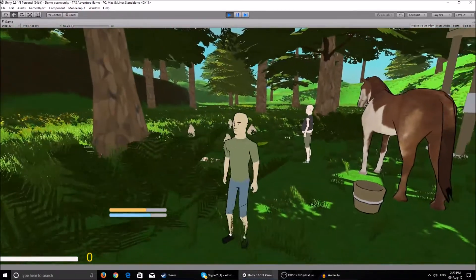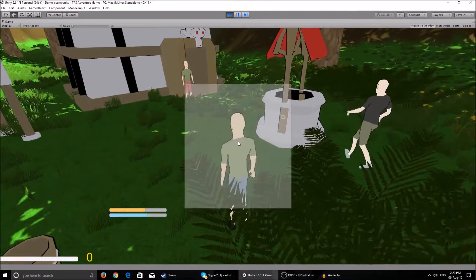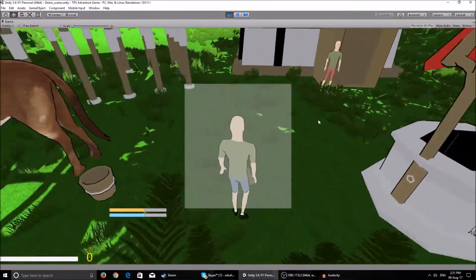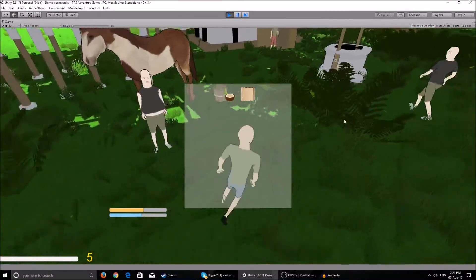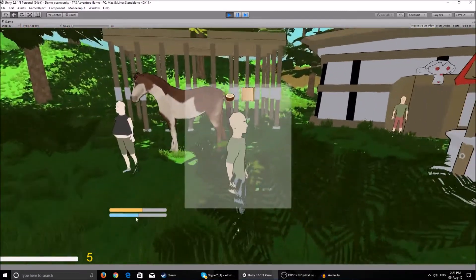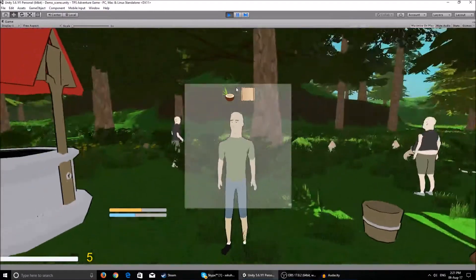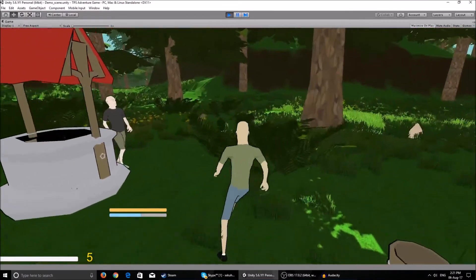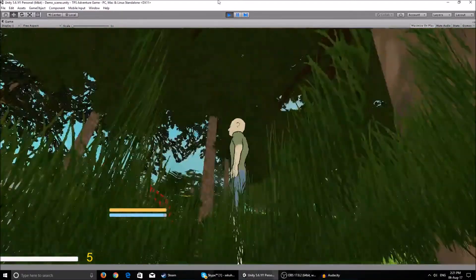I've been working on a couple of things, but for this video I'll show you one of them, which is the actual use of objects in your inventory. You were able to pick up objects like coconuts, money, scrolls, everything, but you couldn't use them. Now if you remember we made the health, hunger, and hydration bars - when they deplete to zero you die. So now when you click on a coconut from your inventory you get some back, and same goes for a bottle - you click it and you're full.